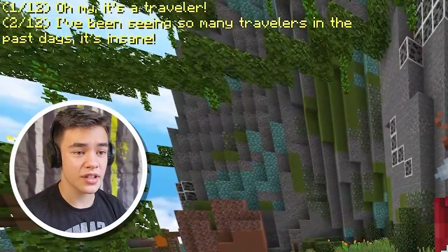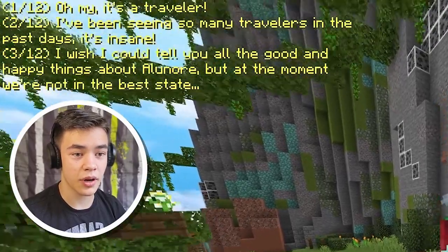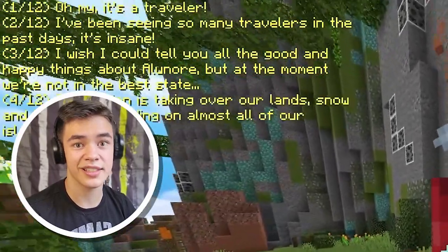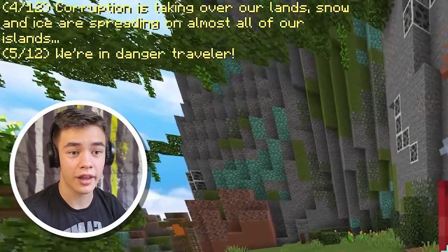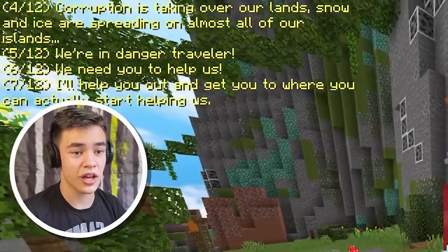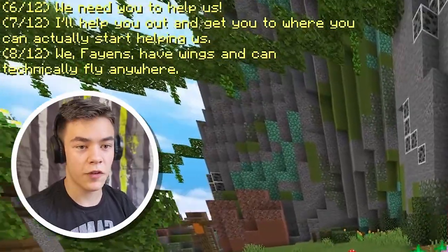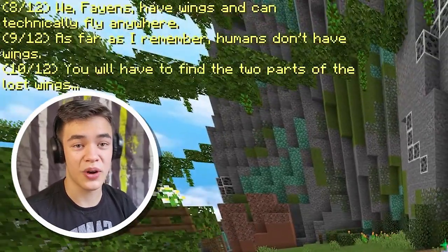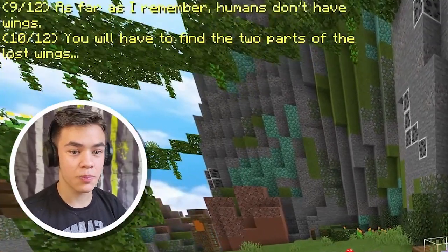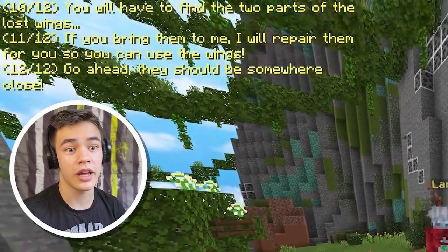Oh my, it's a traveler. I've been seeing so many travelers in the past days — it's insane. I wish I could tell you about all the good and happy things about Elnor, but at the moment we're not in the best state. Corruption is taking over our land — snow and ice is spreading almost all over our islands. We're in danger, traveler. We need you to help us. We fans have wings and can technically fly anywhere — as far as I remember, humans don't have wings. You will have to find two parts of the lost wings, and if you bring them to me, I'll repair them for you and you can use the wings to fly.